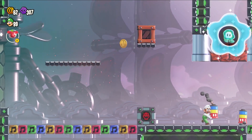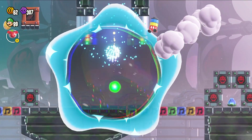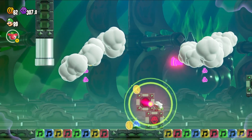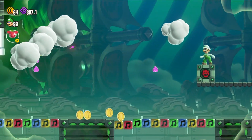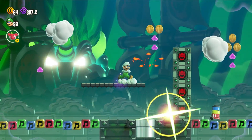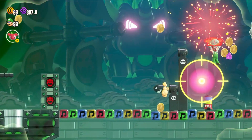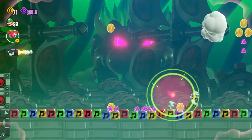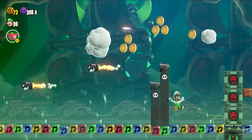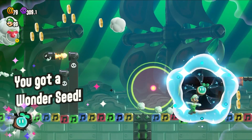To get the Wonder Flower, you're going to want to use the fireworks to break the blocks. It'll knock it down, and you'll have to use that to get the Wonder Seed. To get the Wonder Seed, you're going to want to use Bowser's Cannons to break these blocks that are blocking it in, and you can grab that Seed.